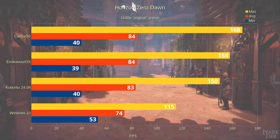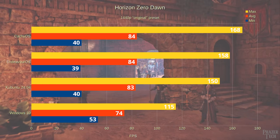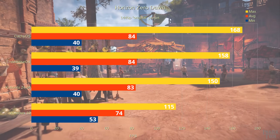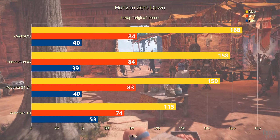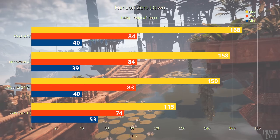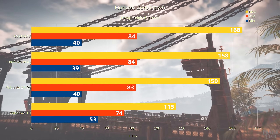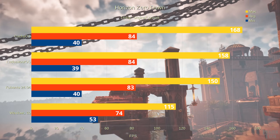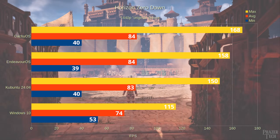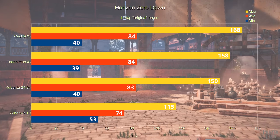Looking at Horizon Zero Dawn at 1440p, we see pretty much the same results. Both CachyOS and Endeavor OS are tied in the average at 84fps, with Kubuntu right behind them at 83, and Windows falling behind at 74. The maximums show Windows taking a hard loss, significantly behind the others. For minimums, Windows comes out on top at 53 while all the Linux distros score right around 40. Overall, Linux is the winner for this game — even though Windows has better minimums, Linux has better averages and significantly better maximums.